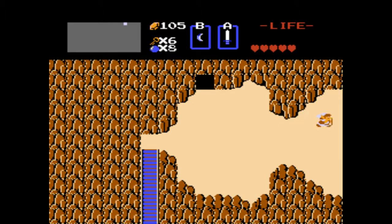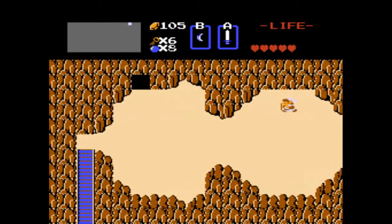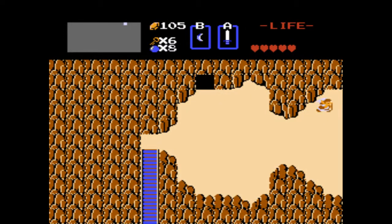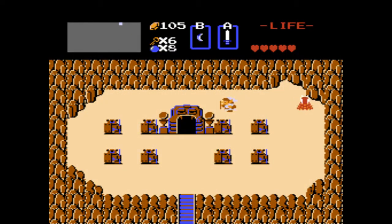I want to be standing about right here and I forget how to do it. It's like the same trick as both the water and the block clipping. The block clipping, it's easier to use a sword - I think the other two tricks you don't. There we go. You don't need to use your sword to get through.